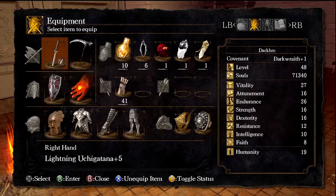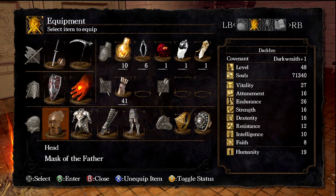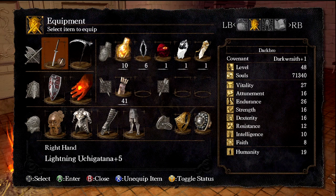This is obviously the Silver Knight Armor — it's all plus five. Mask of the Father, which gives us a little bit of extra equipment load, just for kicks though, I just like the way it looks. Four weapons: Lightning Uchi Katana plus five — kind of similar to the weapon that we were using with Thorn Forge.